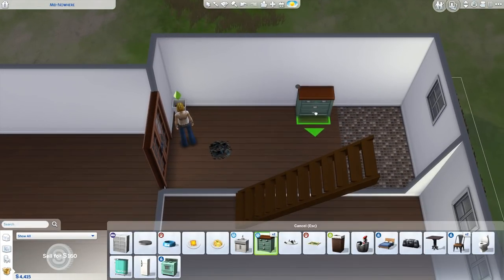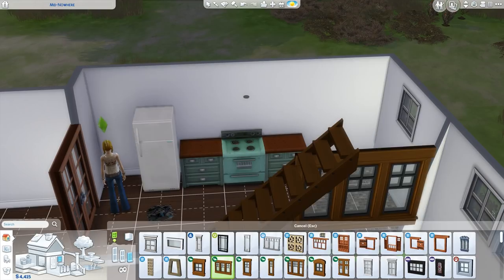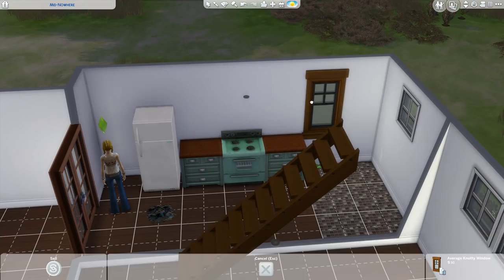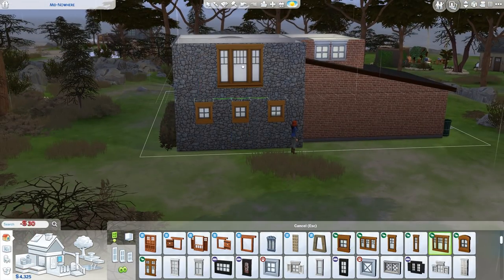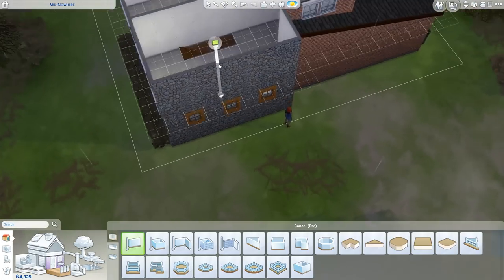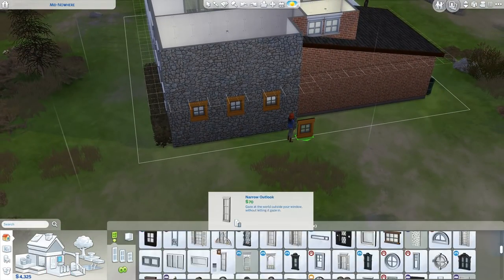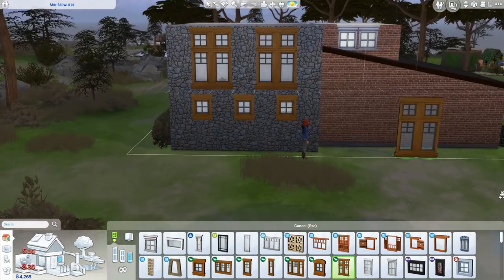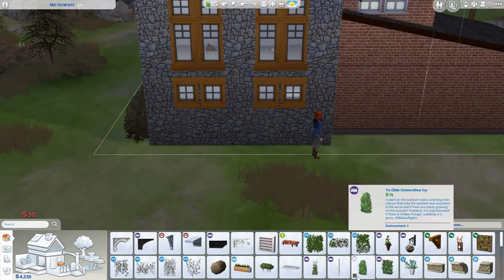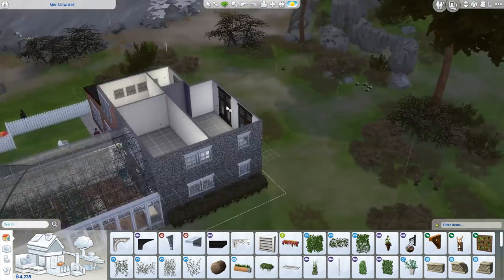I wanted to rework it for a rustic kind of styling, so we went with new stone wallpaper and new windows, which I believe are way cheaper anyway, leaving more money to spend on other things. I'd love to spend much more time detailing this and making it look nicer, but I didn't have the money, so this is still a work in progress - it'll keep changing over the series. I was just trying to get it to look decent for the time being.